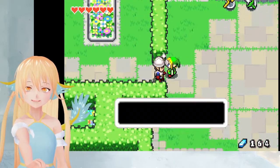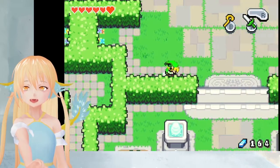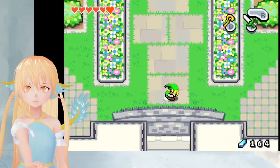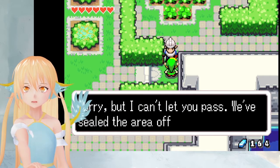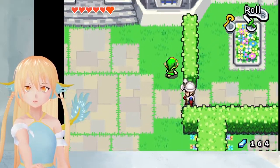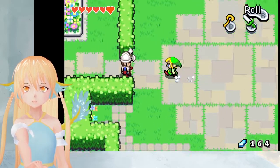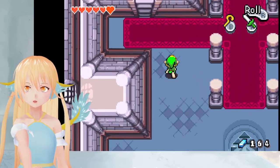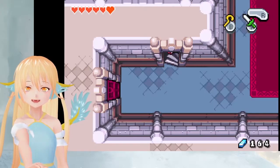Can you please let me go through? Sorry, but I can't let you pass. We've sealed the area off because of Vaati. Yeah, but Vaati is not here right now, is he? Let me go through, please. I need to check something out. Sorry, but I can't let you pass. But how are we going to get in there then? Let's look a bit more in the castle. Maybe there's a secret entrance that we can use.